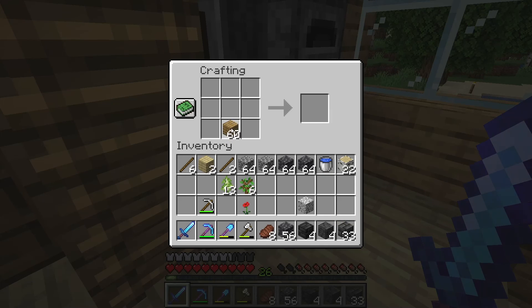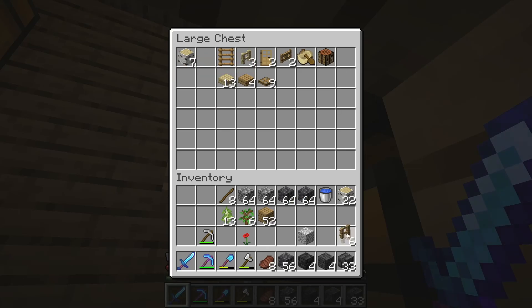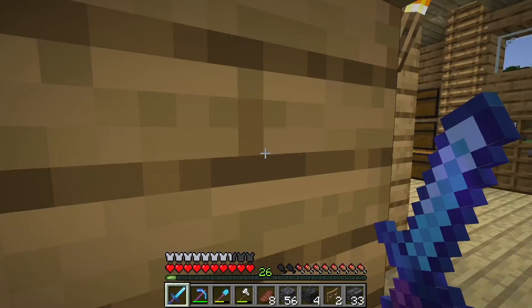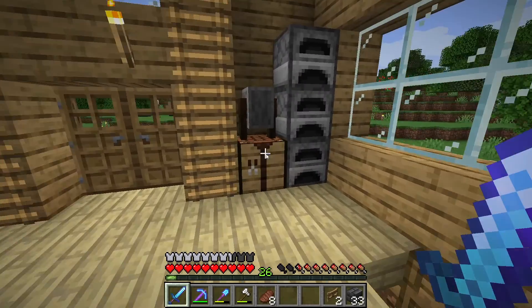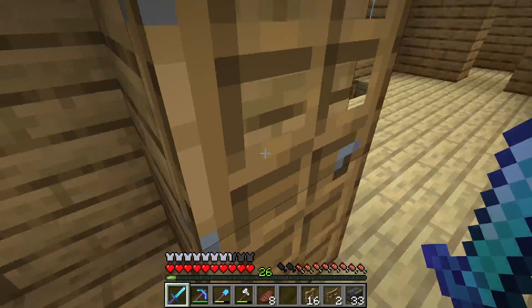I'm probably gonna use oak fences just because I like the look of them more. Oh wait, no — I need to use birch for that. I don't already have fences, right? Oh, I have one here and two fence gates. I'm not sure if I'll need fence gates, but it's always good to have extra. I'll make just a little bit more — this should be enough just to test it out. It's gonna get dark soon.